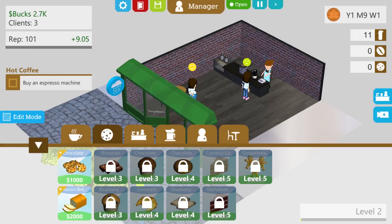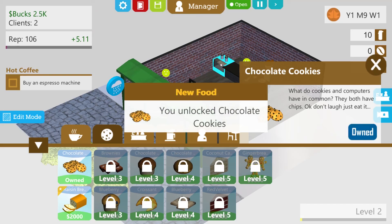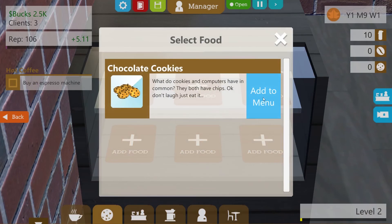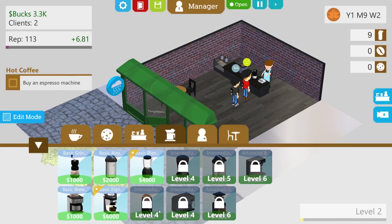Don't hold your breath. Let's research that. What do cookies and computers have in common? They both have chips. Don't laugh — just eat it. Let's buy some chocolate cookies. I unlocked chocolate cookies. Get rid of that — now I clicked on that. Add food, add to menu. Is that added to the menu now? Yes, there's cookies just there. Oh, that's quite exciting. Buy an espresso machine, it says — how much? $6,000. If I hadn't got bloody robbed, I would have been all right.